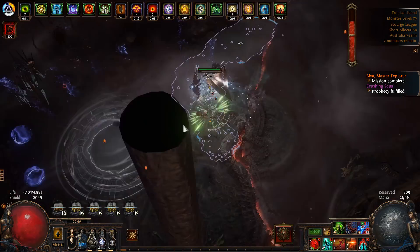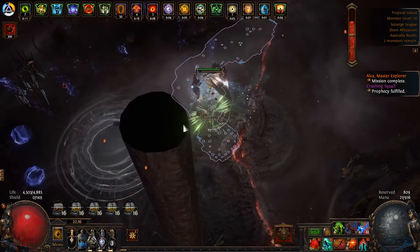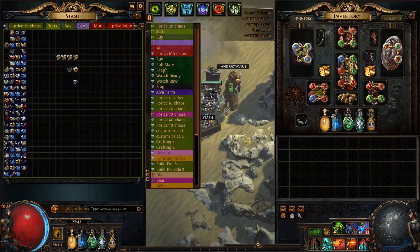Zero monsters left — let's see if there's any Scourge. Two monsters left and they're gone. We're just looting the map now. Unfortunately we got disconnected, so we didn't end up fully looting the map. I think before the disconnect there were still around 8 or so six-links on the ground that we missed.